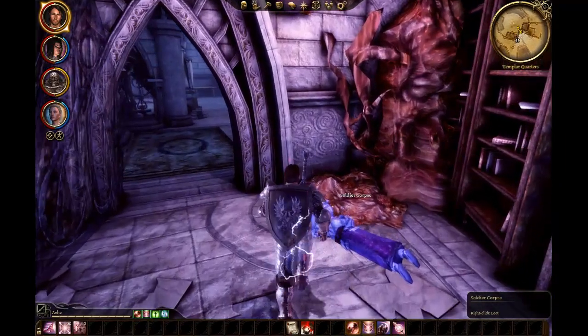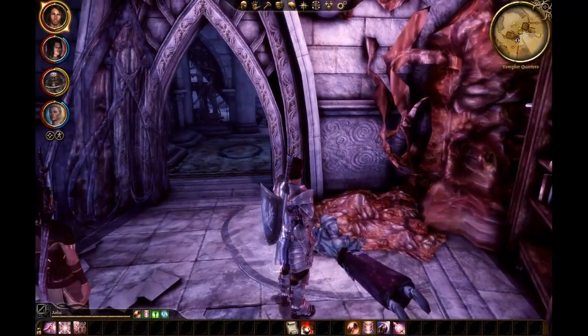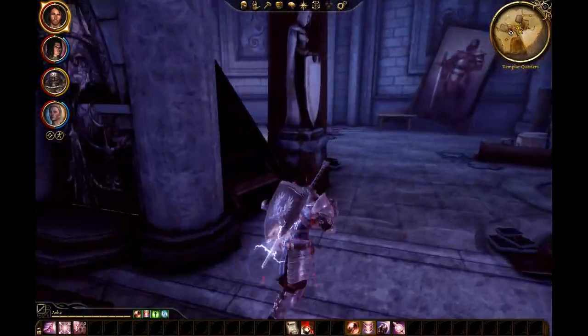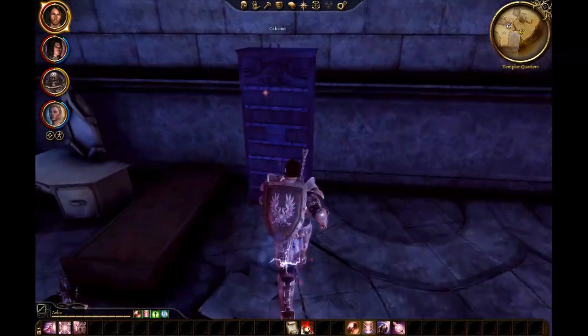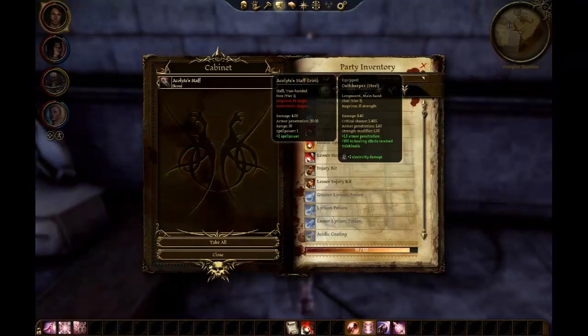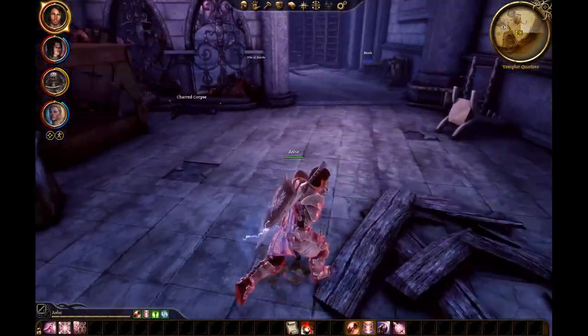Got some loot here. Shinies. Hellpultis. Three Hellpultises. Excellent. I see more shinies. Acolyte Staff — is that any good? Not really. Kind of meh.